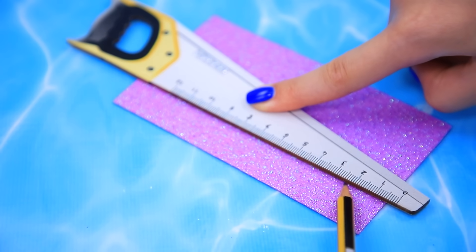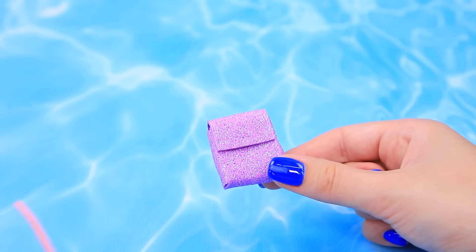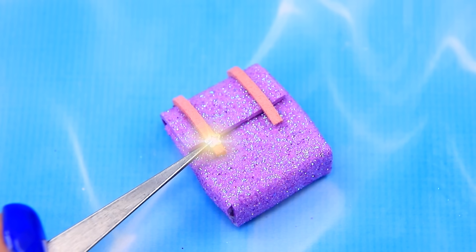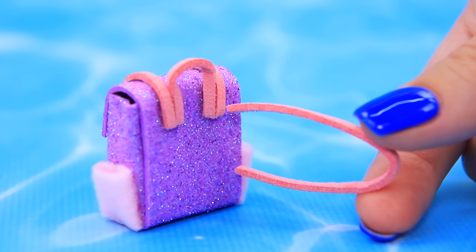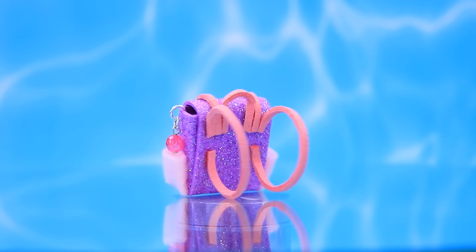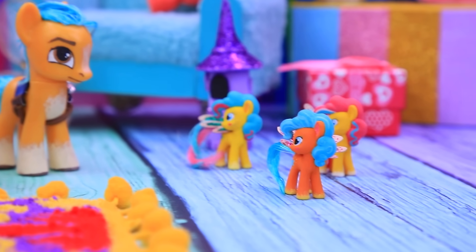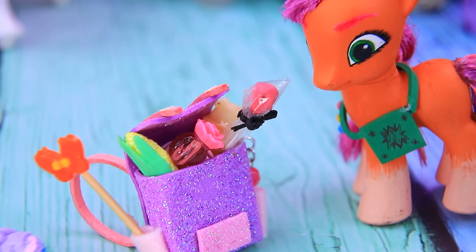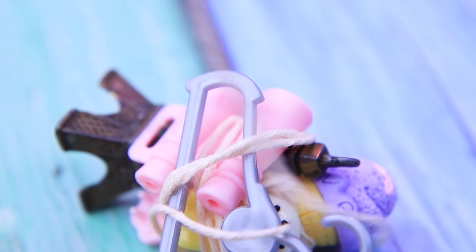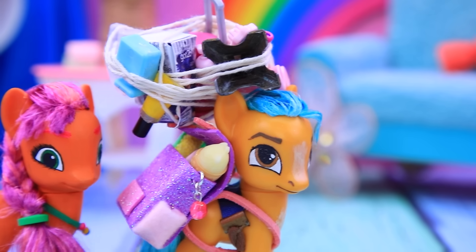Cut out a small letter T from foam paper! To make a backpack, you need to fold it — watch attentively! Add straps in front and a loop in the back! There are straps in the back as well! Attach the keychain — what a beauty! Children, we're going on vacation! What will you take with you? Candy! The candy took up a whole backpack — where do we put our things? I have an idea! Like this! Dad, you are just a genius! Let's go — new adventures await!